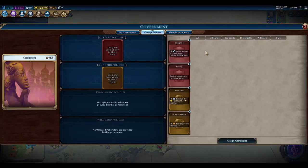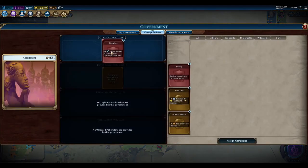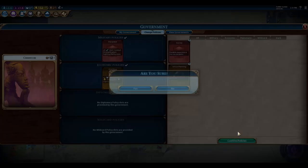Four more turns until the settler completes. I made a mistake by not filling the policy slot for extra combat strength versus barbarians before attacking — don't do what I did, fill that slot first. Now let's slot God King and get our pantheon established.